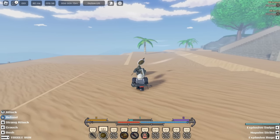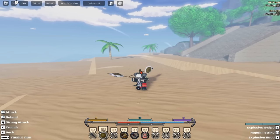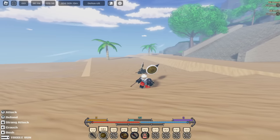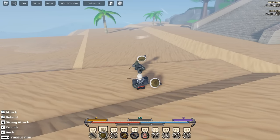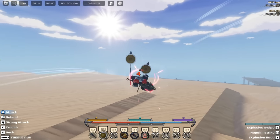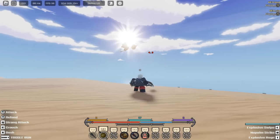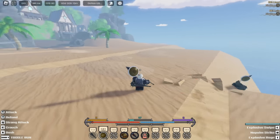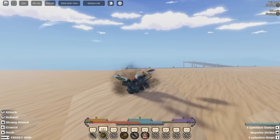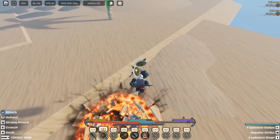The next weapon is called Battle Spirit. The first move is called Explosive Swipe — it has a rarity to also burn the player. The second move is called Napalm Strike, which is an air combo starter. The third move is Explosive Rage, an auto combo ability. These moves also have a rarity to burn your character.